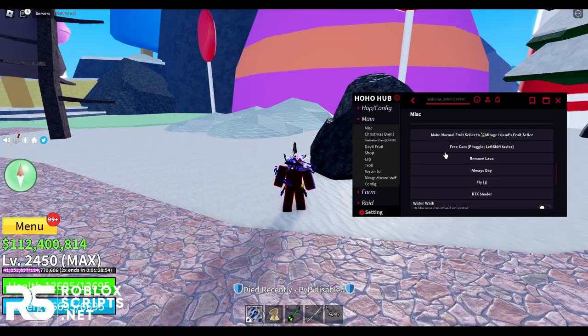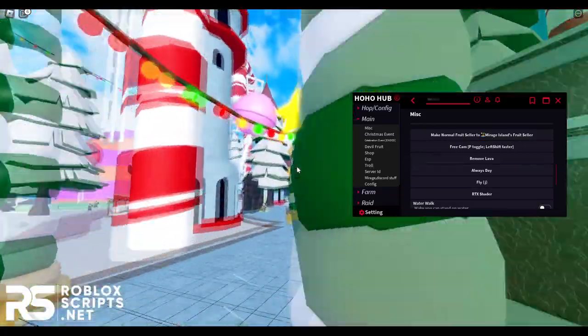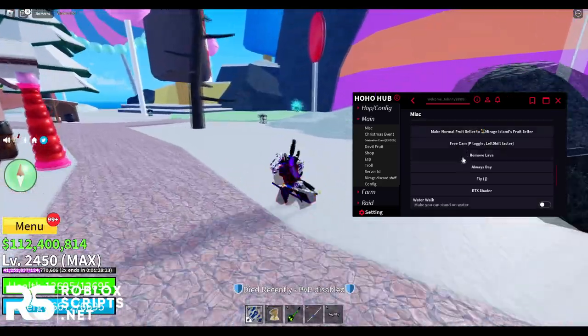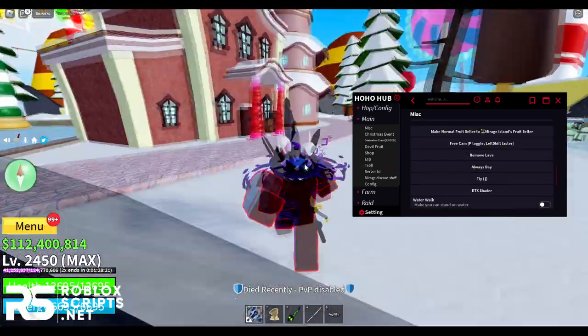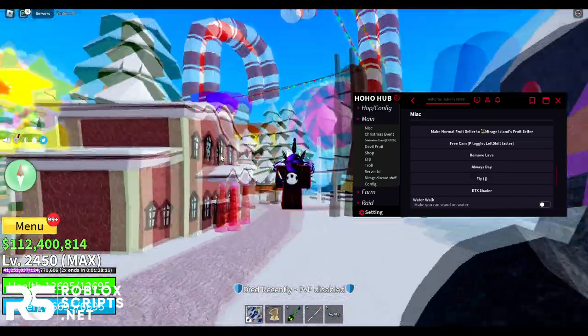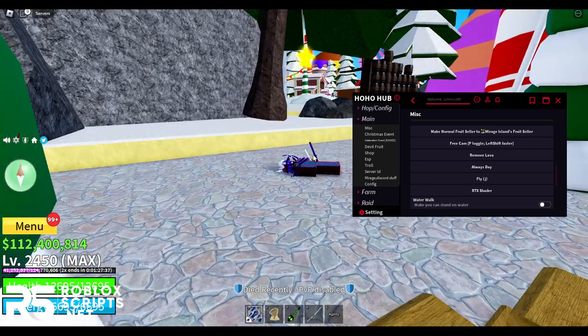You have free cam — enable it and press P to view the map from above. You can remove all lava so your game is never dark. You can also fly by pressing J and fly around the map. There's an RTX mode for RTX graphic cards, but it makes your game look very weird, so I wouldn't recommend it.